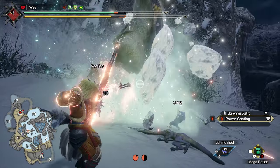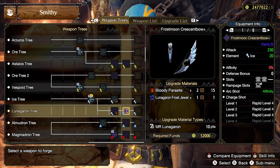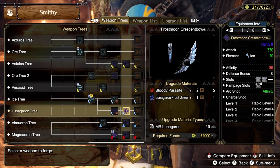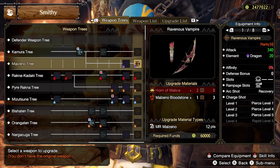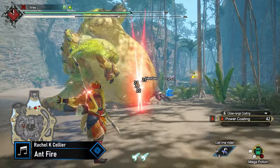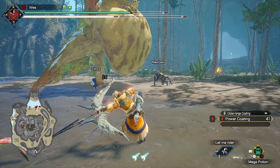You'll want to focus on elemental bows with strong shot level. Elemental damage is important, but the shot level plays more of a factor in your overall damage. The shot types are Rapid, Spread, and Pierce. Rapid fires a cluster of arrows at a single location. Spread has a shotgun effect firing in a flat cone. Pierce fires a single arrow that goes through monsters hitting multiple times. Rapid is the easiest and most consistent bow to use because it forces all hits to land on a single location — preferably a monster's weak spot.